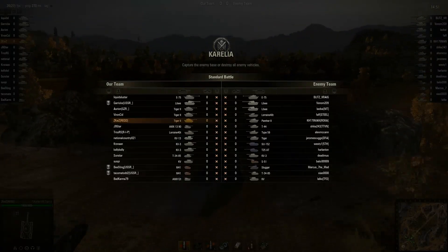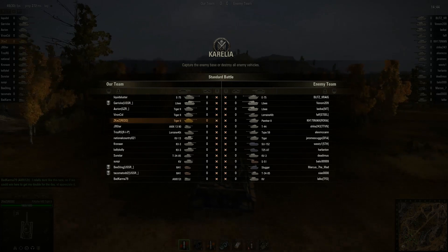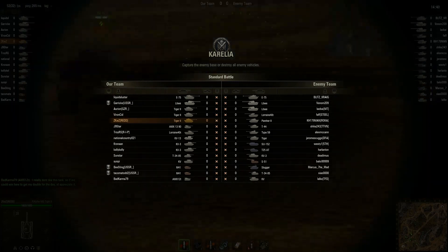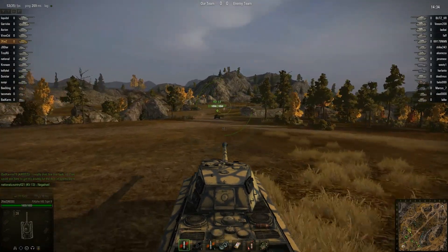Now who we're looking at today is ZKZ playing in his Tiger II on the map Corellia. So this is the teams at the moment. As you guys can see, plenty of Tiger IIs, plenty of Louvs, plenty of E75s, and two Lorraines. So this is going to be a high-tier matchup for you guys to enjoy.